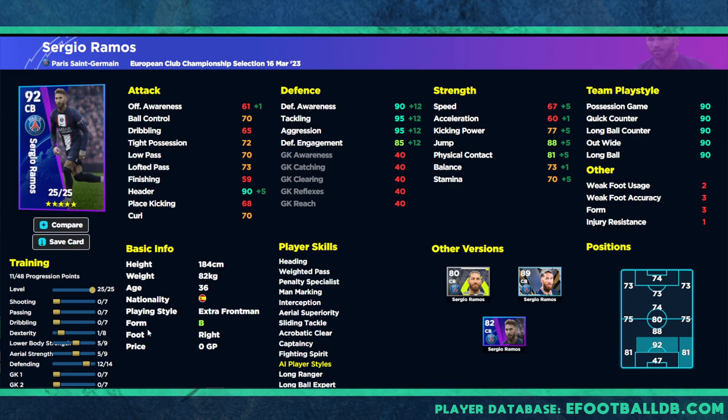The rest of the stats you can do what you want. I'd be tempted to go 90 with the header. Depending on how you're going to be training him, I'd obviously want to get his passing and dribbling up a fraction. You can play out from the back with this guy — he is a bit of a baller. I'd probably put three or four into dribbling, one more into defending, then put the rest into passing, and you've got a very beastly center back that can carry the ball out from the back. That gives you 96 tackling and aggression, 91 defensive awareness, 90 header, and 88 jump.